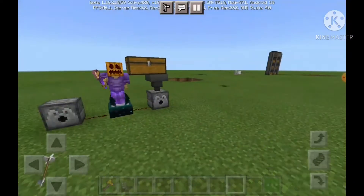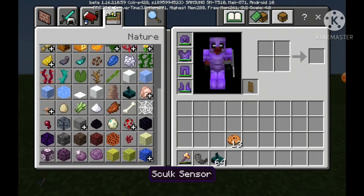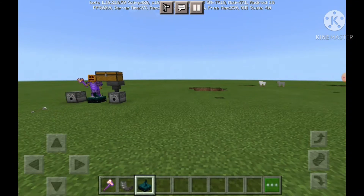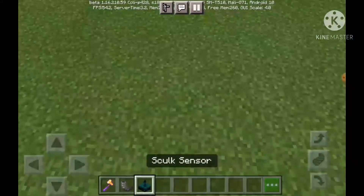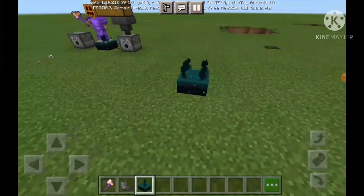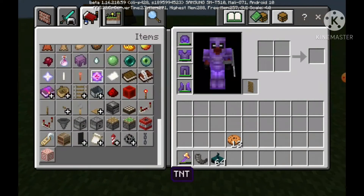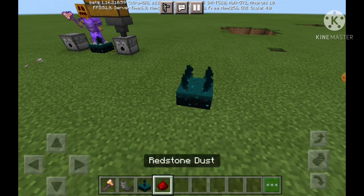So, how do you actually make this? It's pretty straightforward. The hardest material is probably going to be the Skulk Sensor, because it's not exactly a naturally generating resource. Sadly, right now, you can only make these in creative mode, because you can only get the Skulk Sensor in creative or by command. You start off with a Skulk Sensor, and then the rest is actually really simple. I'll do a quick little building montage just so you guys can enjoy.